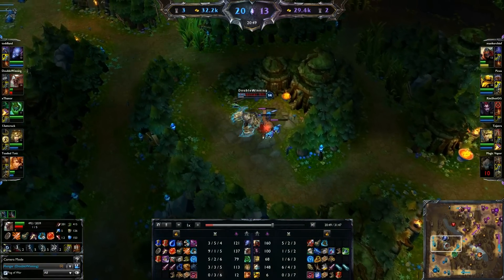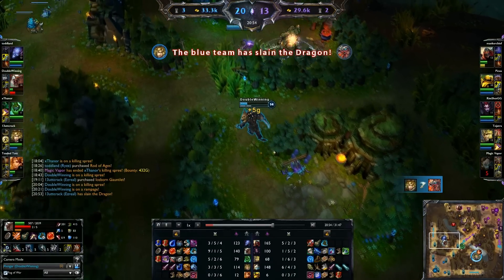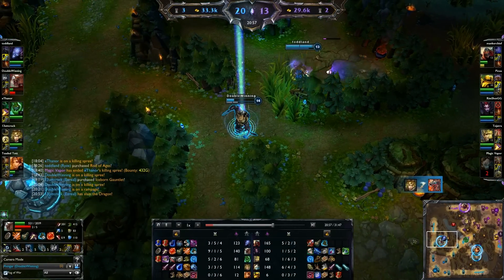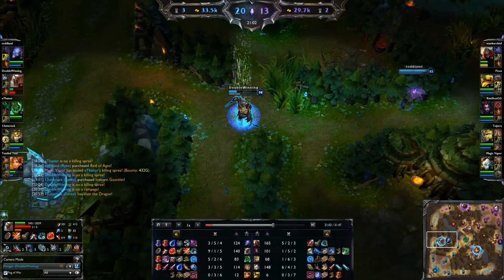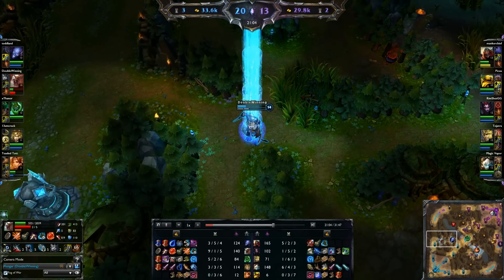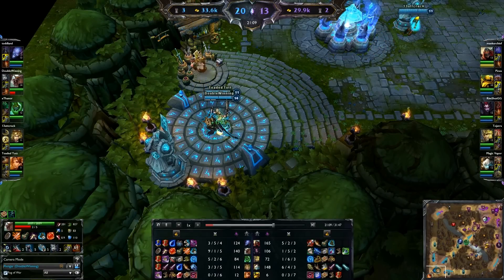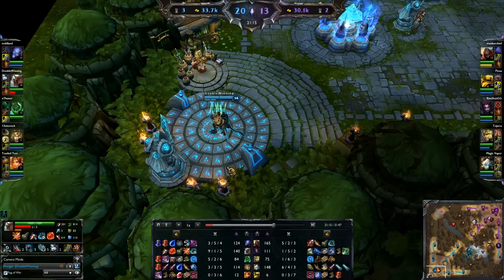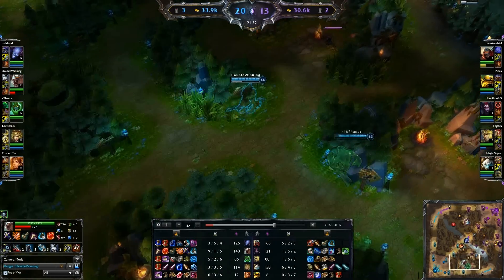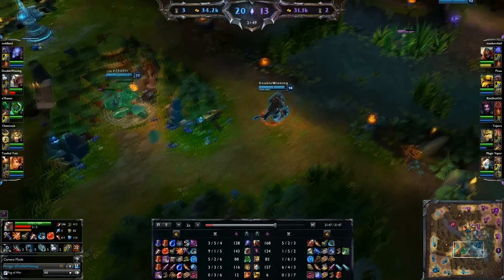My Rengar guide is in the description if you want to learn more on how to play Rengar. The only real difference I'd highlight is about the Doran's Shield — I'd try it out if you want. I've got the Brutalizer, the Kindle Gem, the Bone Tooth Necklace for free AD, and I sell the Doran's Shield. I end up getting a BF Sword because I'm going to build it into a Bloodthirster — you want maximum AD because his AD scaling is absolutely ridiculous.